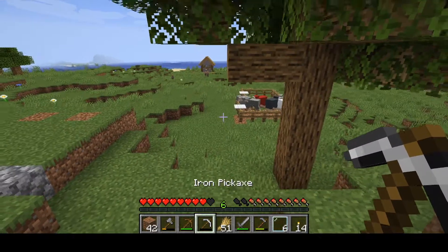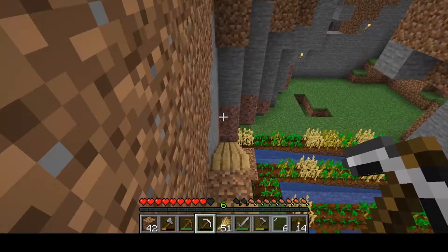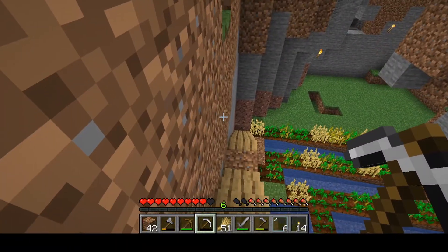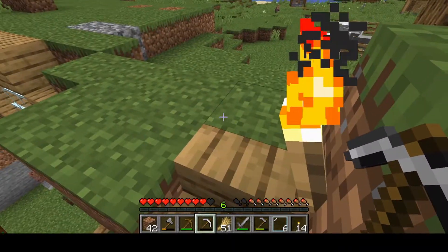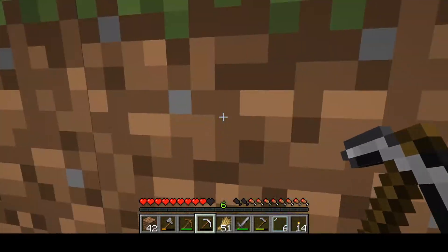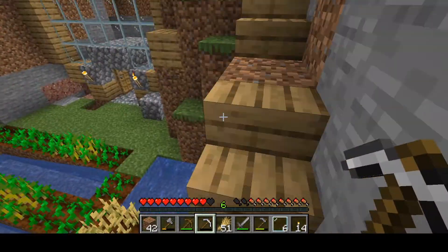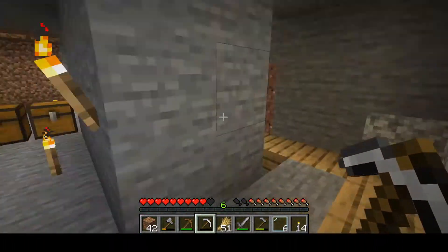So, a few items on the itinerary today. Number one, I think we want to start making an XP grinder. We can make just a basic room down somewhere in the dungeon — it's a dark space, it'll spawn some stuff, and then it'll pop back up to us. I assume we haven't found a way to enter the nether yet. It's been a long time since I played this, but hopefully I'll figure it out. We've found some pretty sick ravine area, which is nice.